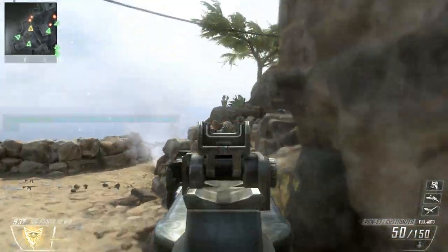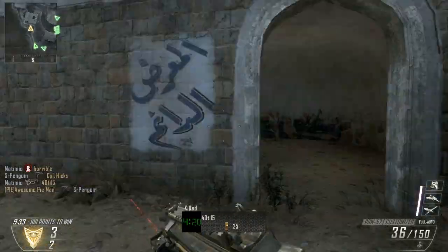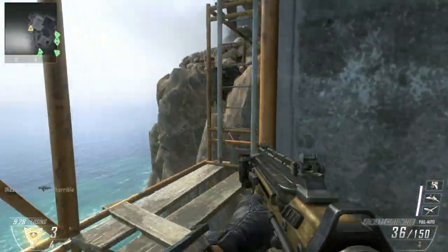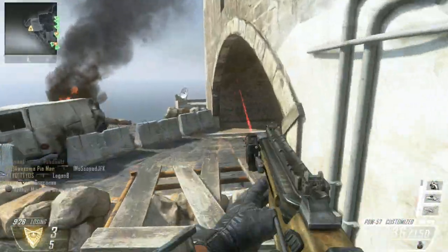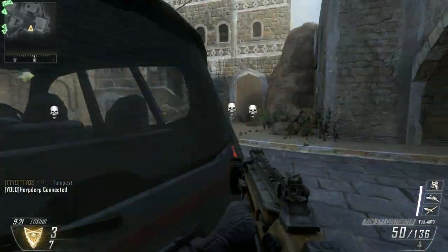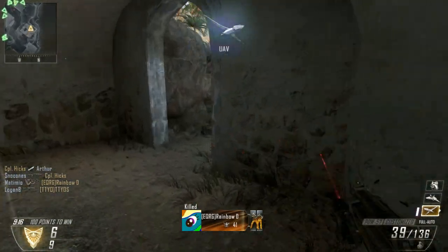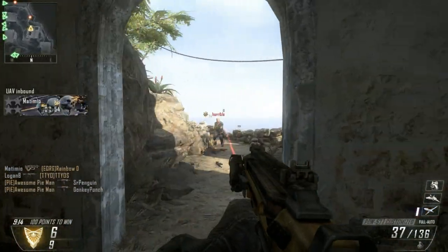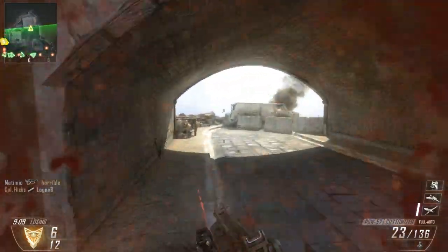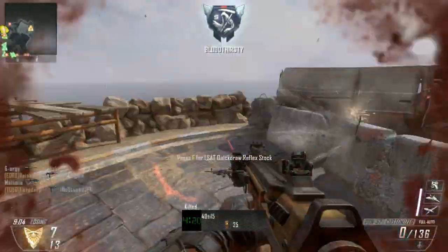Another nice thing is that because this weapon has a slower rounds per minute, its recoil is a lot more manageable than something like the Scorpion Evo, which just bounces all over the place. The Scorpion Evo has the highest RPM of any weapon in the game at 1,200, and because of that it has crazy recoil as well. But that's not the case with the PDW — it's a lot more accurate when aiming down sight, you can stay on target easier, and it's much more effective at medium range targets.